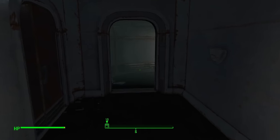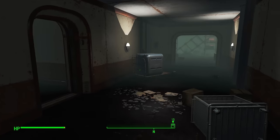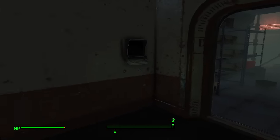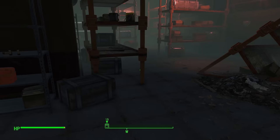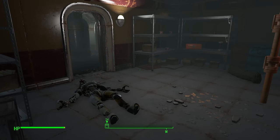Everything else on the ground is already dead. So you're going to head through here into this next room, then down into this next storage area. This terminal is a novice terminal and it's an advanced door — the terminal will open the door. If you haven't tripped the alarms yet, the Assaultron will be hanging out in this room. I found him hanging out over here.